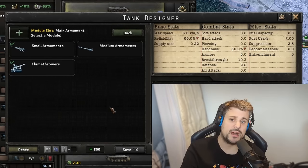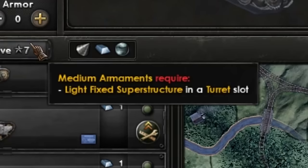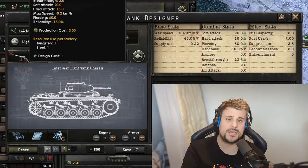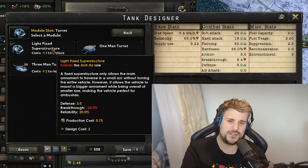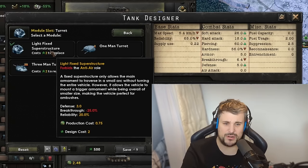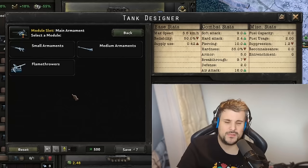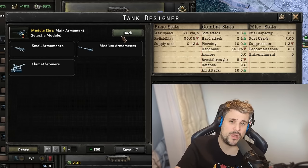Regarding turrets: a light tank can only have small armaments. You cannot fit a medium armament on a light tank directly — the game will block it. The workaround is changing the turret to a fixed superstructure, making it more like a tank destroyer or self-propelled gun. You lose a lot of breakthrough, gain a bit of defense, and lose the breakthrough bonuses of a rotating multi-man turret. In that case it must be classified as a tank destroyer. You simply cannot fit heavy armaments on light tanks at all.